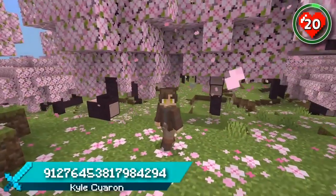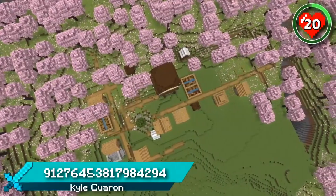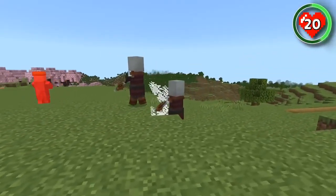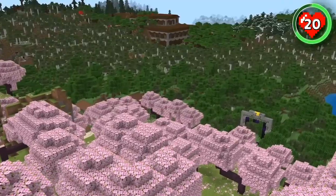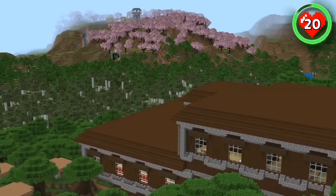Thought cherry groves were going to be peaceful? Think again. This seed spawns you right next to an outpost and village combination where pillagers and villagers are battling over this new biome. You have to try this seed and help the villagers so they can enjoy the new cherry biome in peace. Just on the edge of the pink forest, you can also find a giant ruined portal and even a woodland mansion.